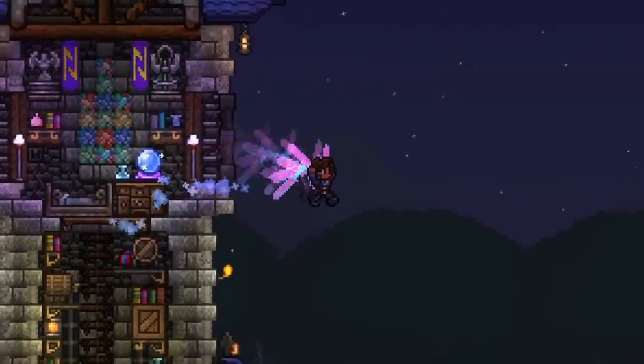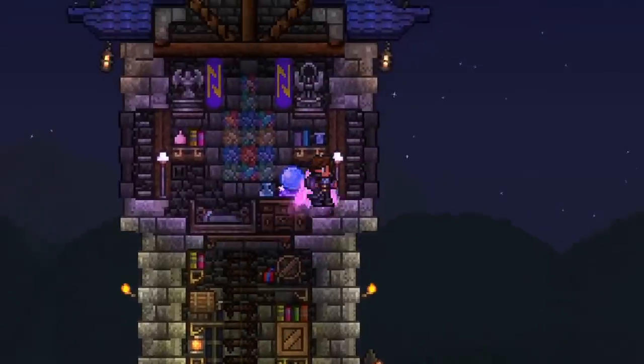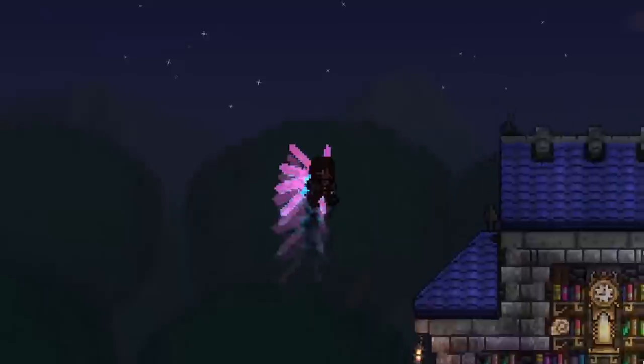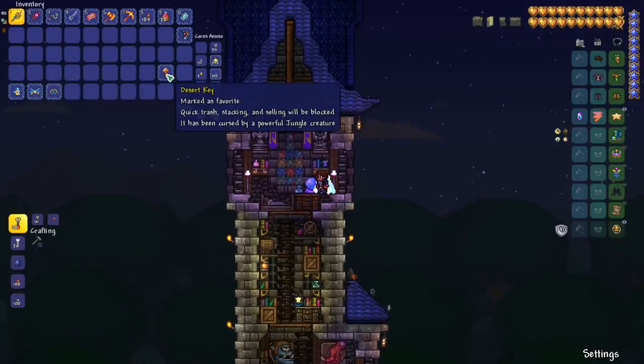Welcome back. This is Rito here with another Terraria Journey's End weapon showcase. Today we're going to be looking at a really highly requested weapon — the Desert Biome Chest weapon. They've added another biome chest in the dungeon, and in order to obtain this weapon you need to farm up a Desert Key.